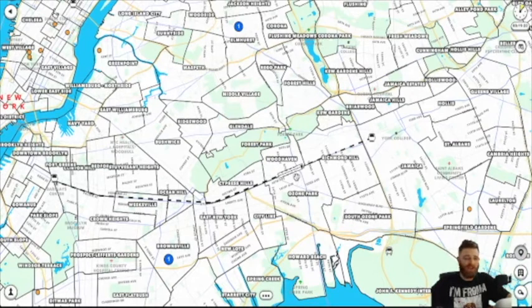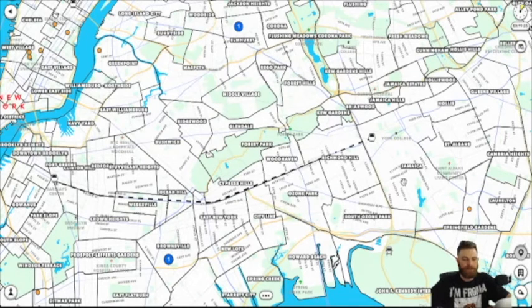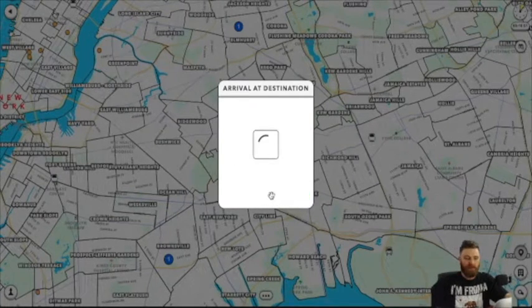Quick side note: if you want to know how much time you have left, just click on the little train and it'll tell you — 27 seconds, 26... And there you go, we have reached Queens. We're going to go ahead and disembark from the train.